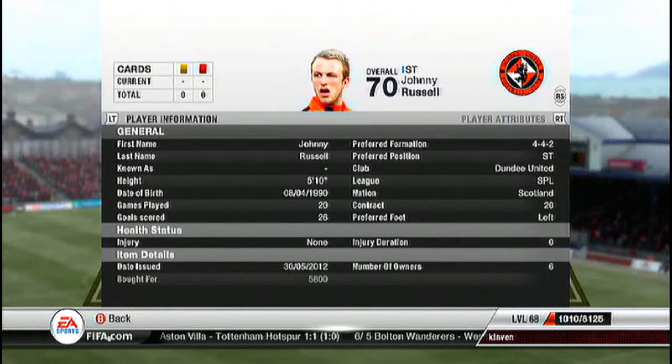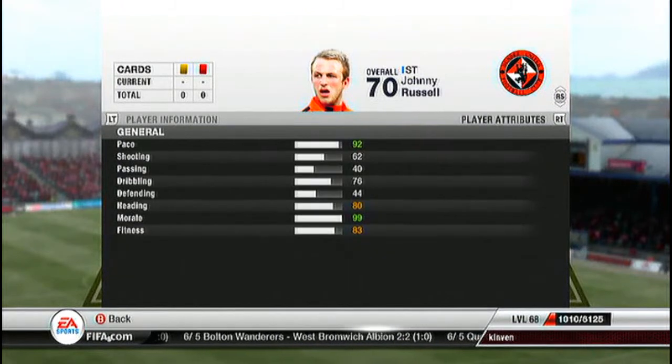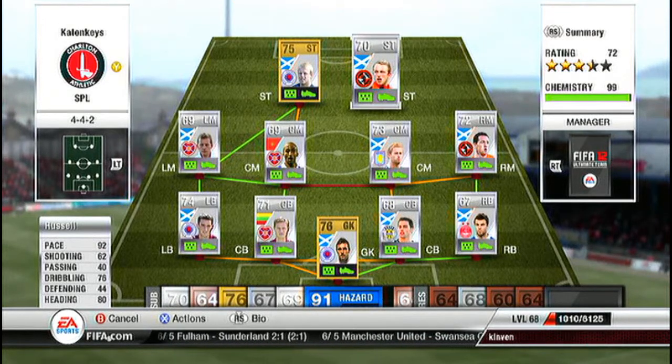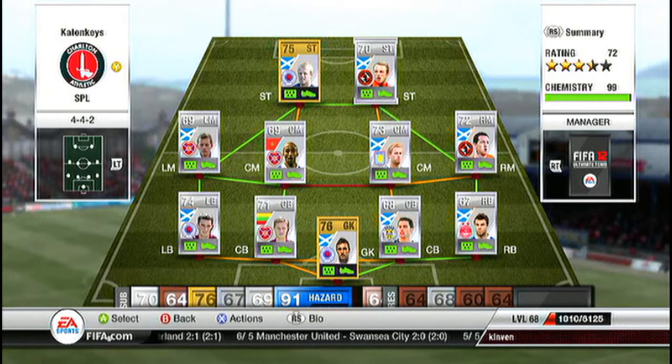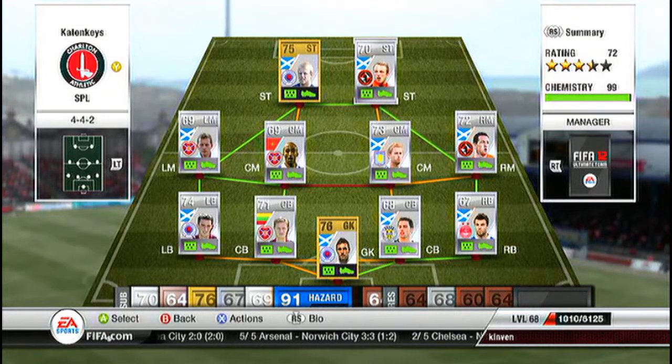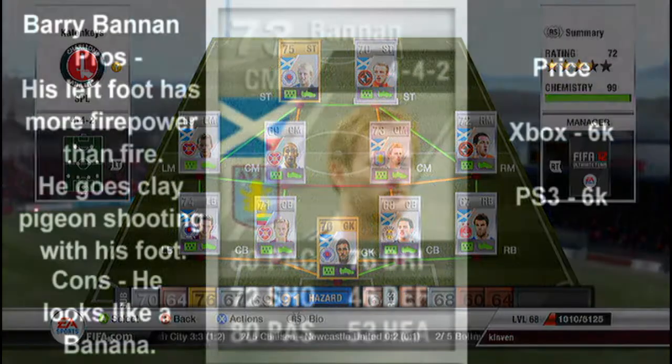Our other strike spot — we have Johnny Russell. Got this guy for 5.8k. He is joint star of the team, another left-footed beast. 92 pace — he rips past the defenders and then whips out that left foot and buries it into the top corner every time. Fantastic finesse, 76 dribbling, and a cheeky 80 heading for a 70-rated player. If you've got the money, get this duo — they are insanely good. He's only got 2-star skills which is a let down, but he makes up for it with everything else.